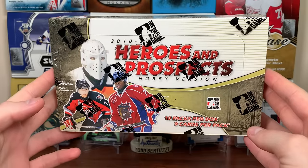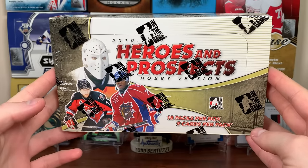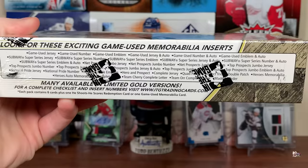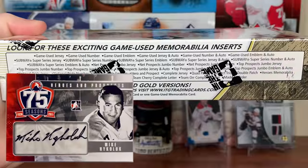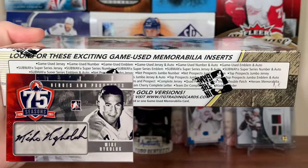In any given box of this, we're expecting 2 autos and 2 mem. There's a 150 card base set, 50 in the update set, but there's 150 here. The side of the box tells you everything you can get. There are some very interesting things, like the CHL Shields, and there's plenty of inserts. It's Heroes and Prospects, so it's basically Legends and Prospects and Junior.